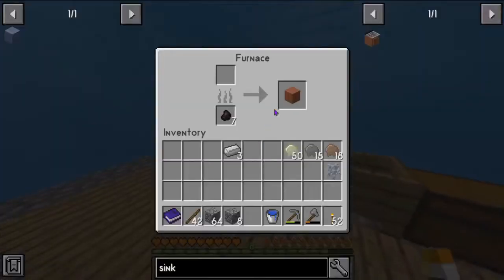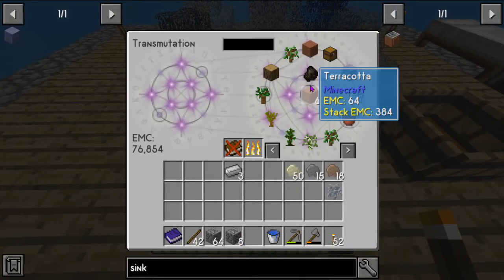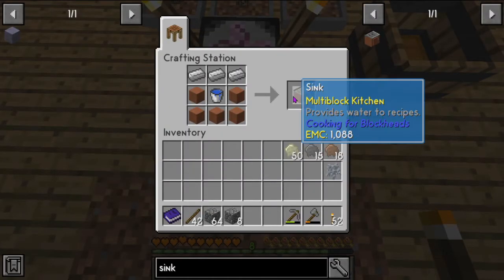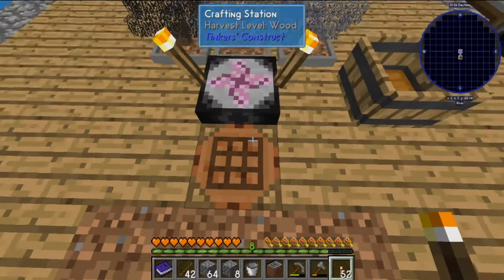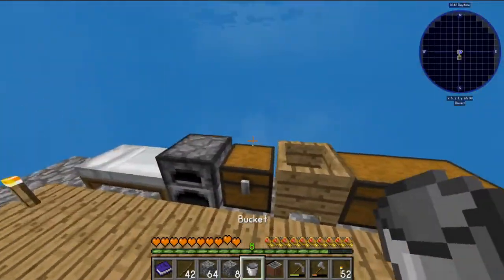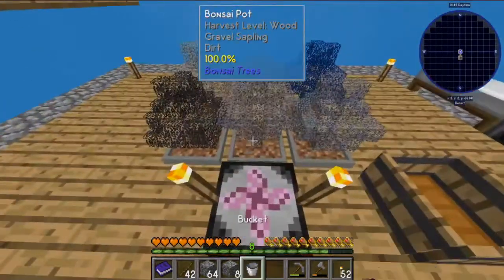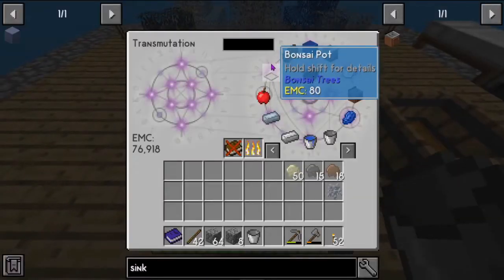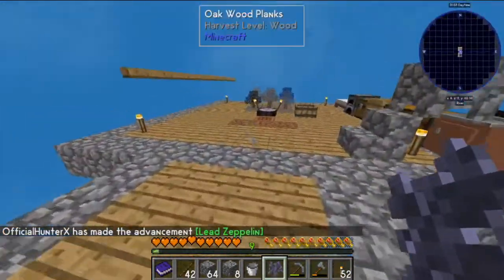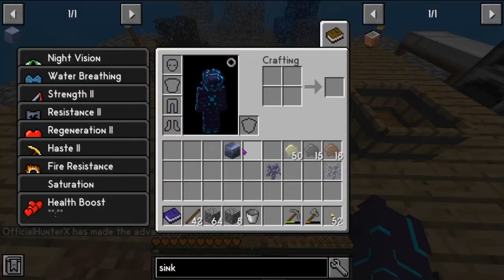Now I can go ahead and make an infinite water source just by doing that, and now I don't have to worry about anything blocking my water — which is great. Now we have lead ingots — oh, so beautiful.